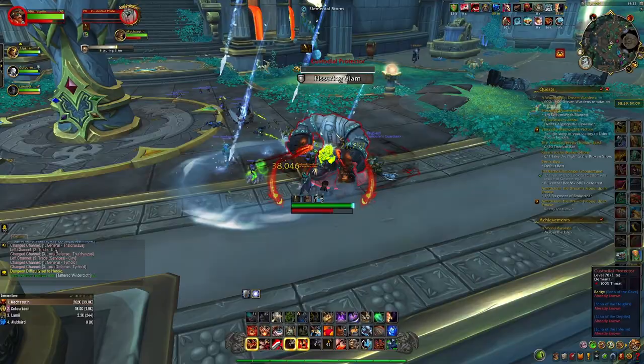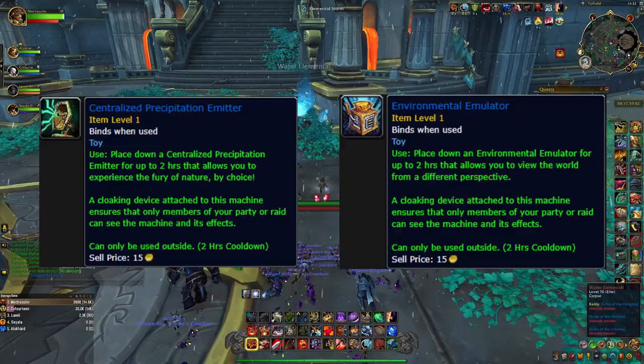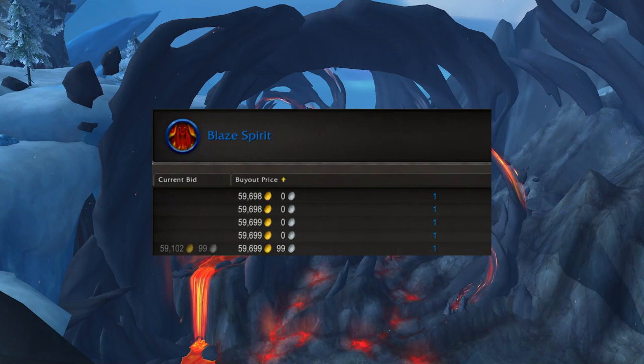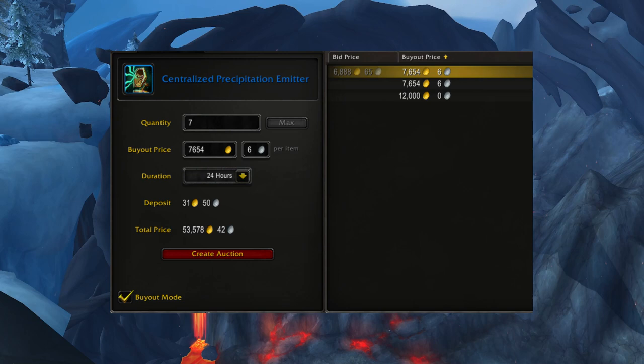As an Engineer, you can actually use Fiery, Airy, Frosty, and Earthen Souls to craft 2 toys: the Centralized Precipitation Emitter and the Environmental Emulator. Since I got 25 of each Soul, I could craft 8 of each toy. Here are the crafting requirements for the toys. In case you are wondering, this is how much the pets and the toys go for on my realm, EU Silvermoon, which is one of the more populated realms — quite expensive. From my opening, I made around 150k gold from the pets and another 120k gold from the toys at current Auction House prices.